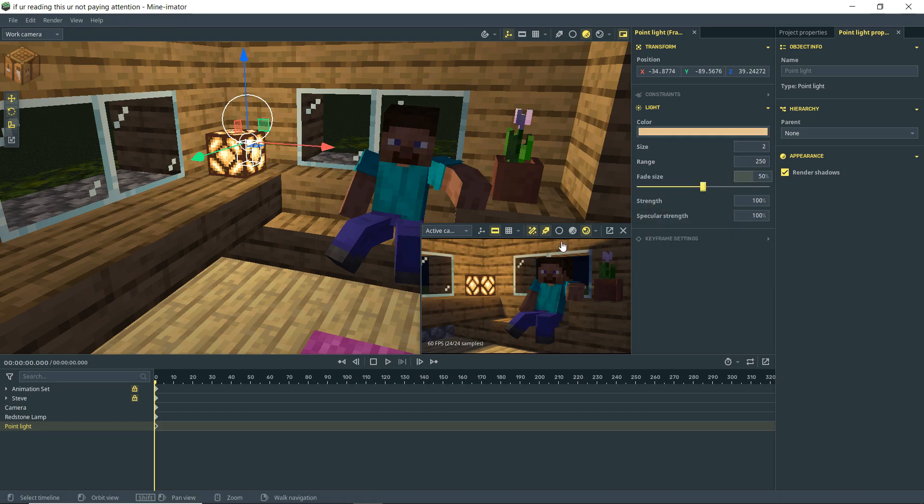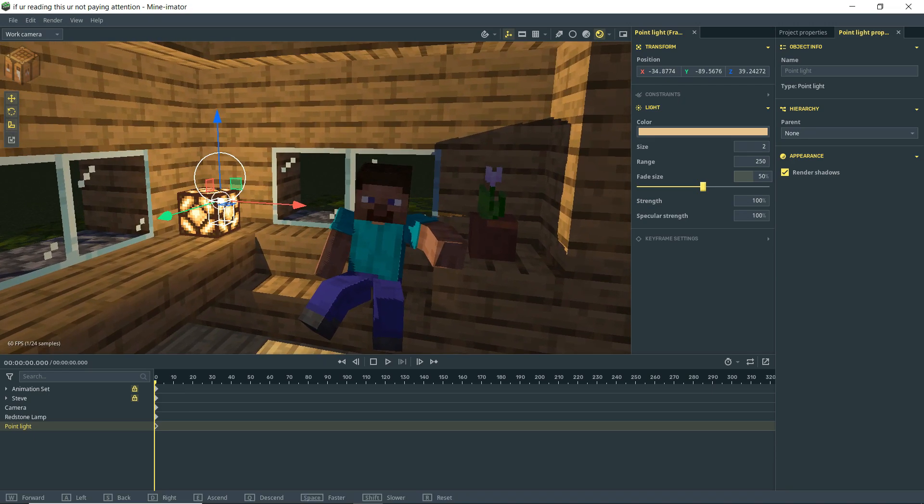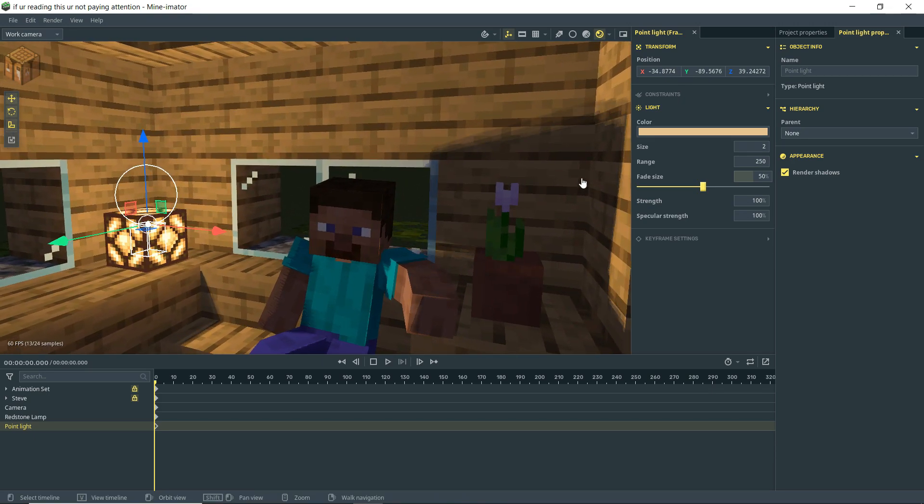The size of the light determines the sharpness of the shadows. With rendering on you can see Steve's shadow is fairly soft. If I turn the size down to zero the shadows become sharp. The bigger the light source, the softer the shadows. I think a value of around 2 is a decent number for this.